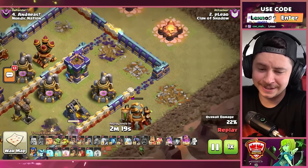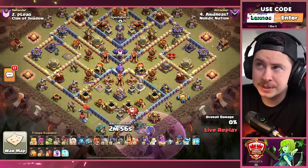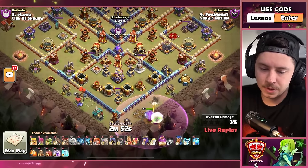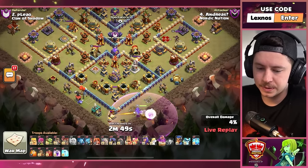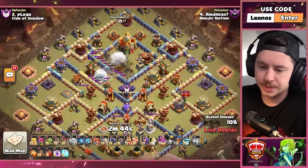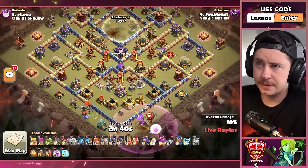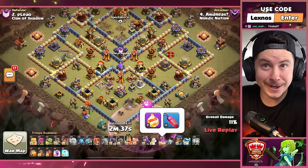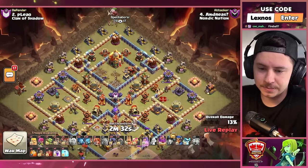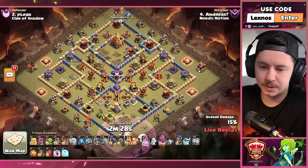Is that creative? Andres is in for Team Nordic Nation — let's see what he's got. His buddy Yada already started with a triple, let's see if he can hit one as well. We got warden with healers and an electric owl, a golem, some super minions. Zap quake takes out a monolith right away with an invis tower as well. Another fireball with a quake spell, queen, golem, wall breakers on the top side of the base.